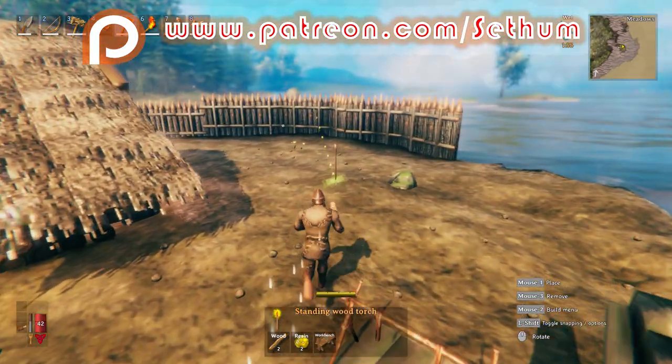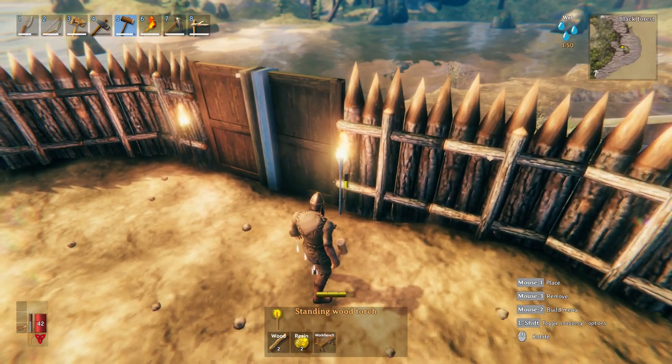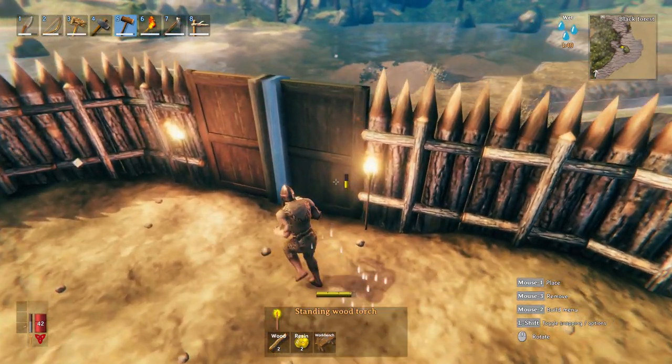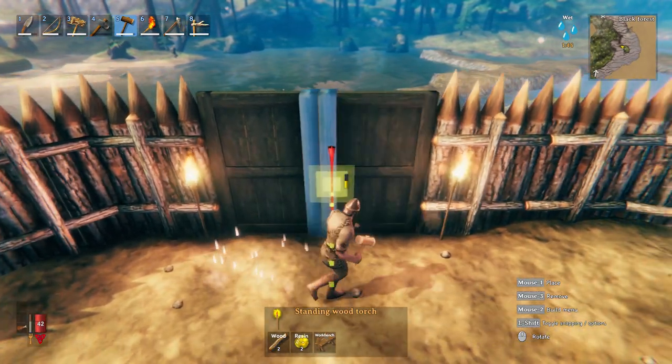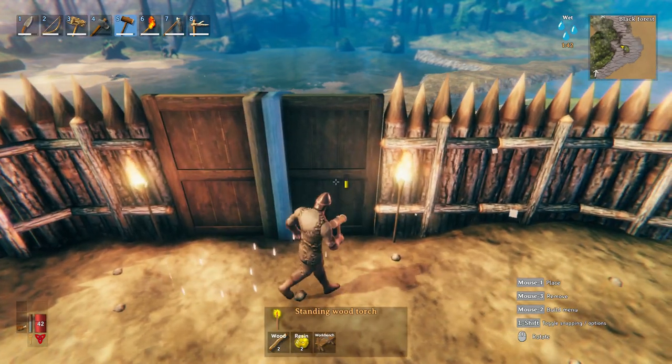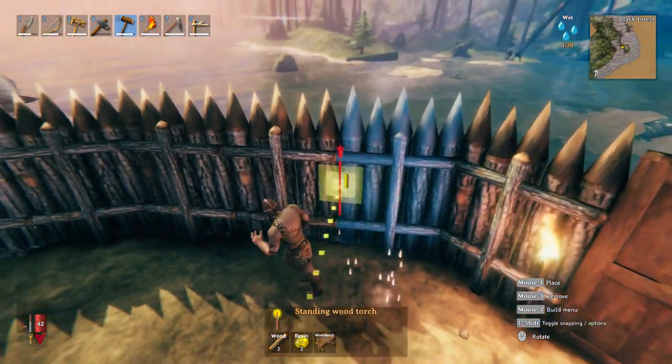I'm going to run a couple of tests. We're going to see what takes damage and how you can prevent damage from taking place with certain items. Even the gates right here are taking damage, which is kind of absurd because I think that these are supposed to be gates that you place on your outer wall. That shouldn't really be a thing, which is kind of annoying.